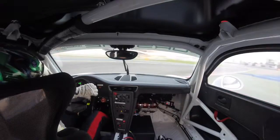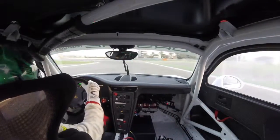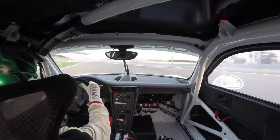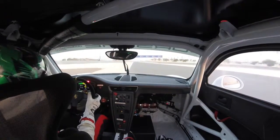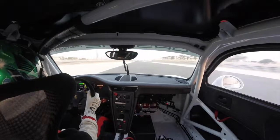Brake down really late, rotate the car, watch out not to light up the rears, and take the second corner flat. It wants to understeer all the way over that kerb, but you've got to be really, really smooth up the hill — the exit speed is quite steep.